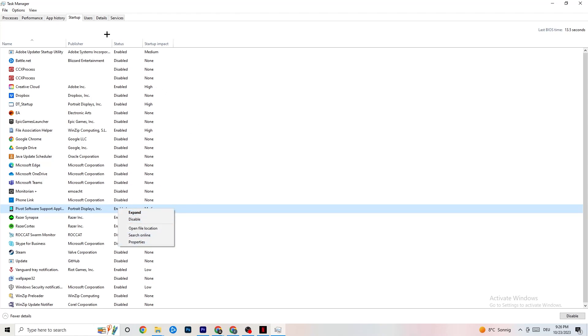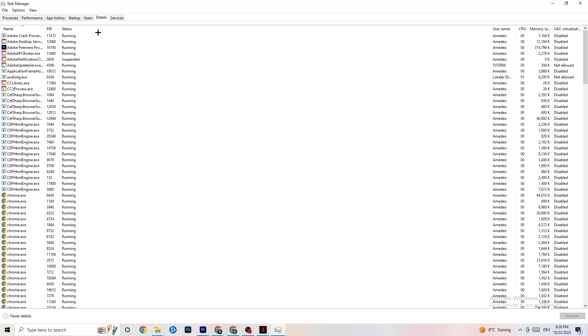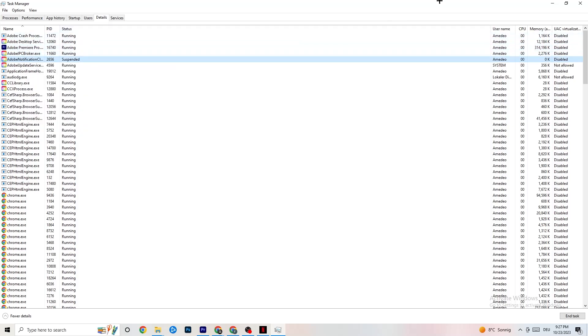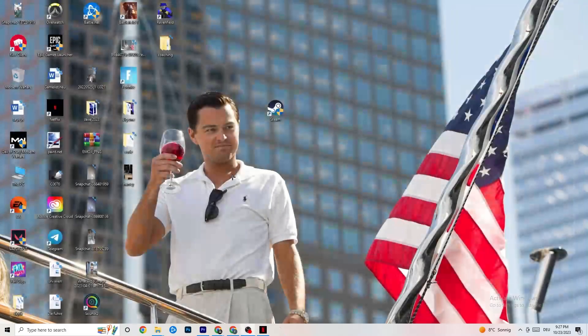Next, click on Details in the top left corner of Task Manager. You need to have your game running for this. Right-click the game's process, go to Set Priority, and choose between High or Real Time - check which is currently working better for you. This will set a priority for the game so your PC dedicates performance to it. Once you're finished, close Task Manager.